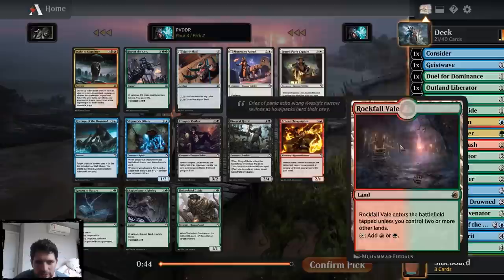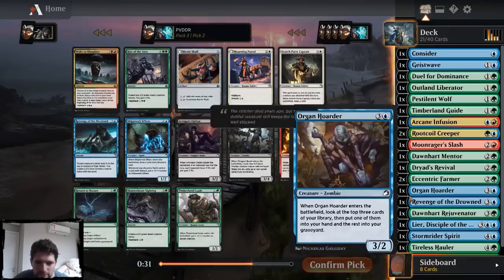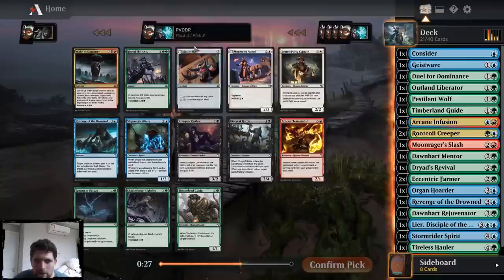I don't know if I should play this Arcane Infusion at all. Very happy to take the Rise of the Ants here — I mean, the Shadow Beast sideline, I would be happy with that one too. But I think Rise of the Ants is a little bit better. I do have a bunch of ways to flash it back, so yeah, I'm happy to take this. And I'll be happy to take more Shadow Beasts in the future if I see them.